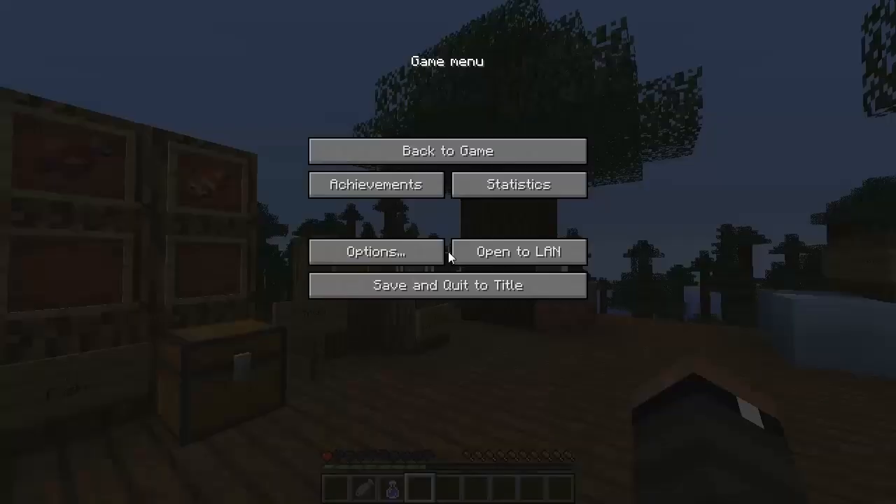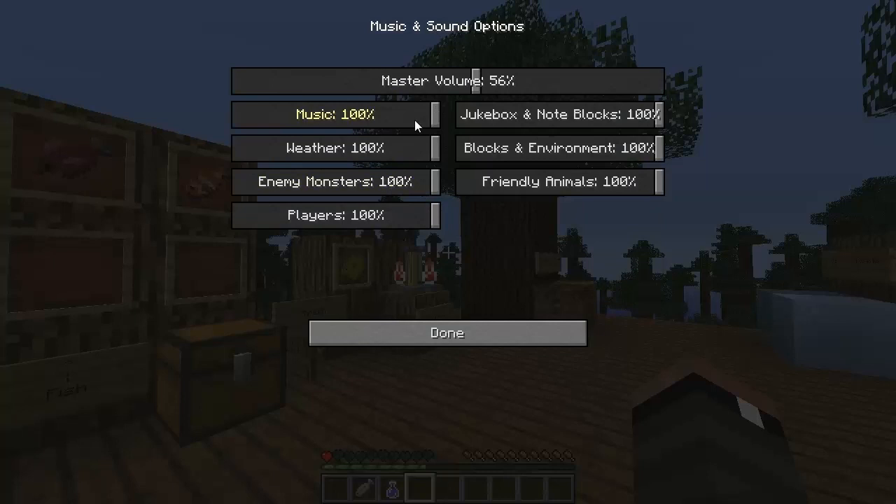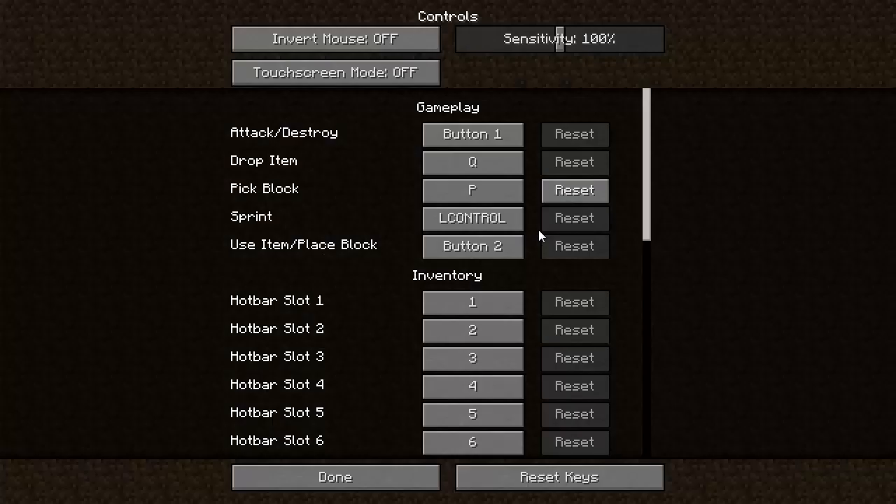They also totally redid the options menu. There's a whole new Music and Sound section with volume sliders for all the different audio categories: music, jukebox and note blocks, weather, blocks and environment, enemy monsters, friendly animals and players, as well as master volume.